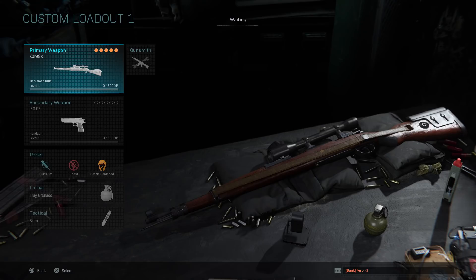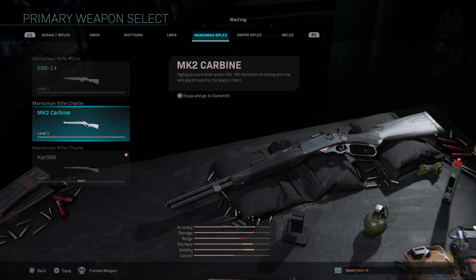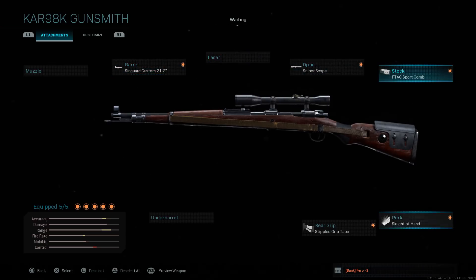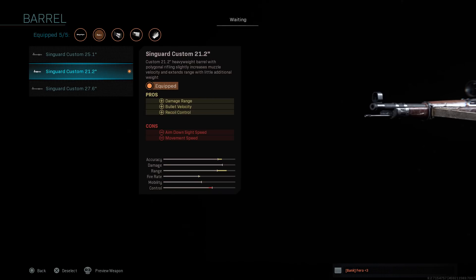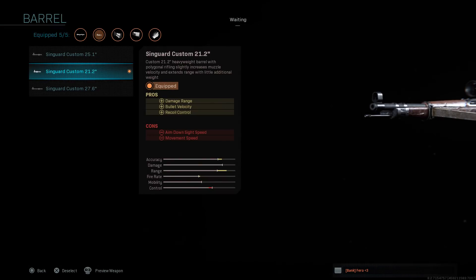The next weapon is the Kar 98K. This isn't under sniper rifles — it's underneath marksman rifles, same as the MK2. For the Kar 98K, you also want five attachments. Again, nothing for muzzle, laser, or underbarrel. For the barrel, a lot of people might say you don't need one because it reduces aim down sight speed, but look at how much more range and accuracy it gives you. Since this isn't an actual sniper but a marksman rifle, it'll be a little weaker, so you definitely want to add something that helps you get damage over a bigger distance.